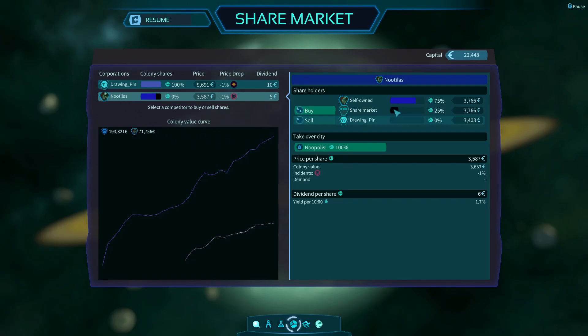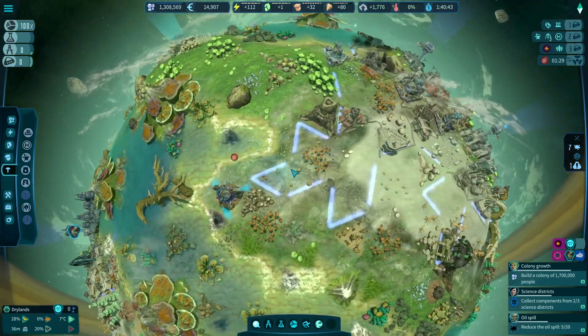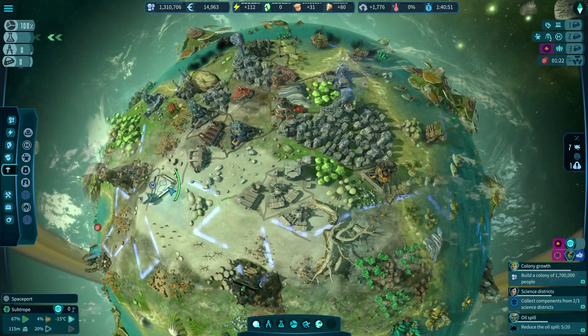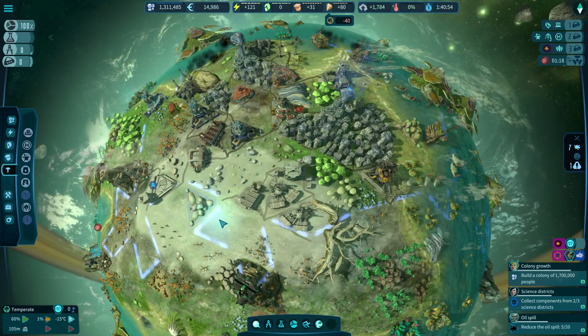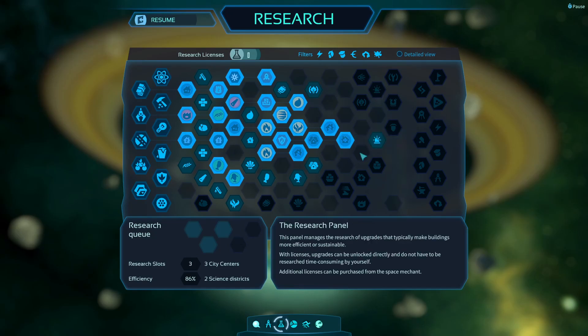Someone already bought 25 shares on the share market. Let's buy a couple of shares - that's fine. I think the pirates are going to hassle the rivals, so that's not actually a bad thing for us. Someone landed. Let's put a rocket down and we're not doing any research either. Facility monitoring - it was force fields I was trying to get to, so let's go with that and research that one.